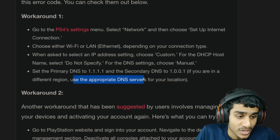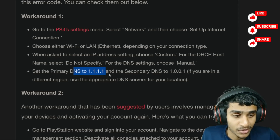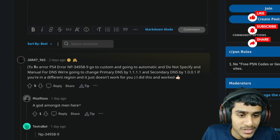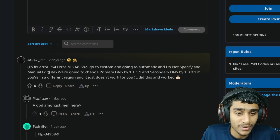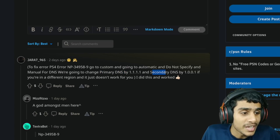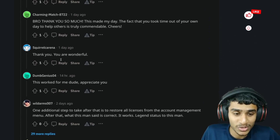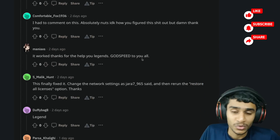If you are in a different region, choose appropriate DNS servers for your location, but DNS 1.1.1.1 should work flawlessly, so try that first. This workaround is also suggested in a Reddit post where a user got the same exact error. You go to Custom, then Automatic, Do Not Specify, then Manual for DNS — set primary to 1.1.1.1 and secondary to 1.0.0.1. This works for about 95% of people.